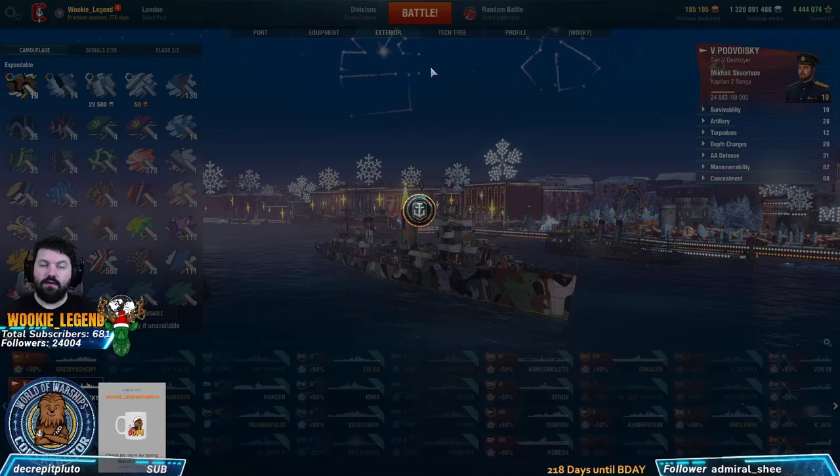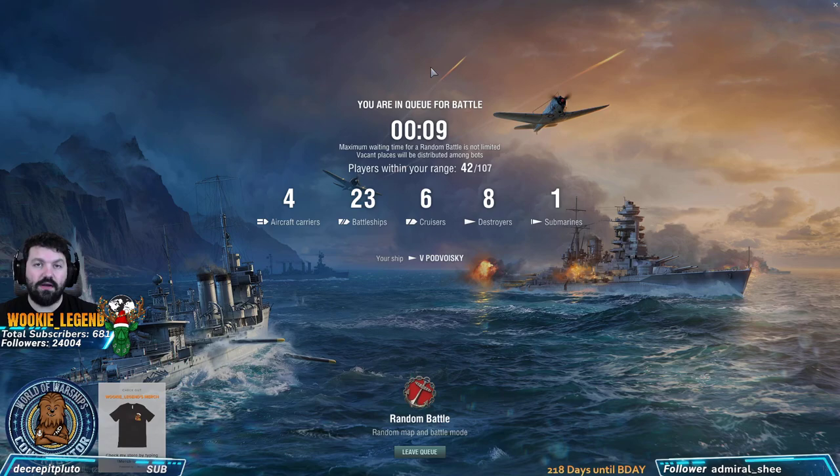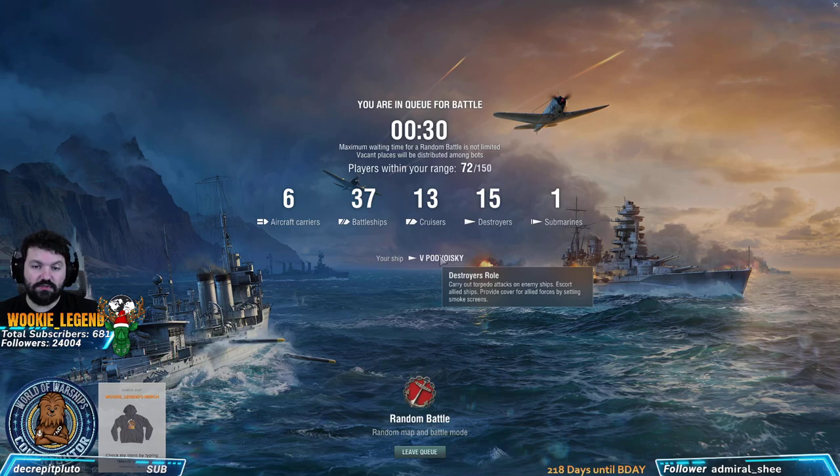What we're going to want to do is support. We're going to be supporting our DDs and harassing the cruisers and battleships at range. We're most likely not going to cap unless the opportunity is there. And we're not going to be ambushing unless the opportunity is there. So we're going to kind of stay away from the islands, open up on them, and have them shoot at us so our battleships and cruisers can actually take them out.